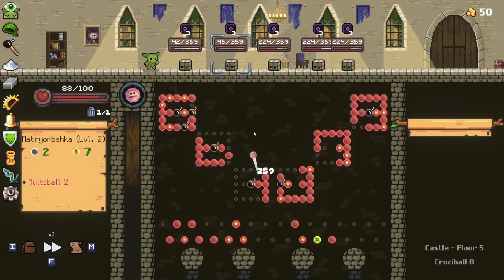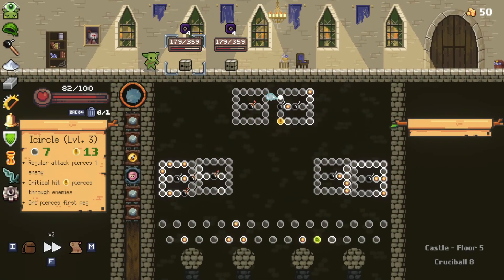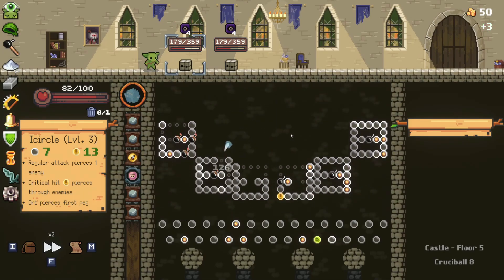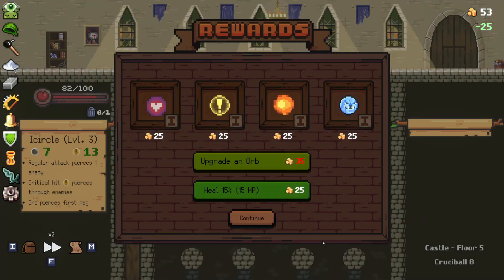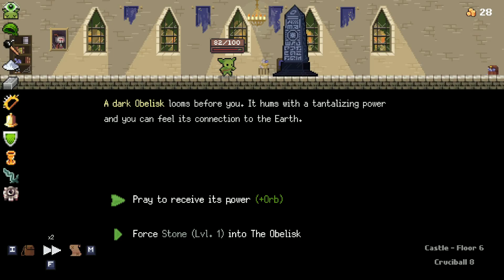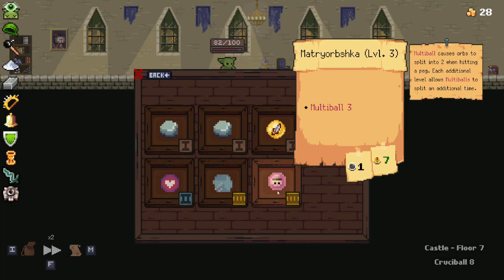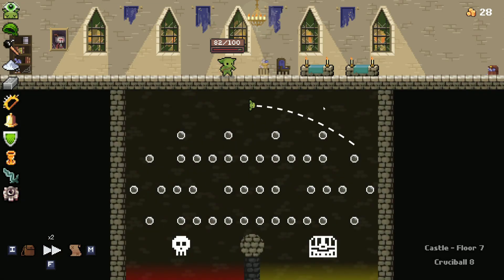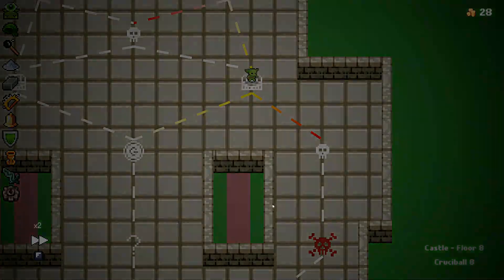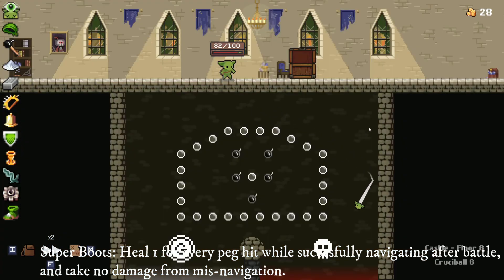Plus the Ice Ripple should just finish everything off — really good fight. Pretty much got the heal up to full. I'll upgrade my Matryorbshka one more time and head on down. I do not like the stones — the stone build is kind of cool, but it's so not easy to get. I probably want to go for the Matryorbshka. I probably also want to head down — should have taken the extra one. Heal one from every peg hit after successfully navigating, and I will head down to the Elite Fight.